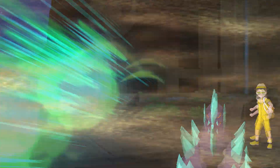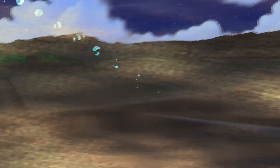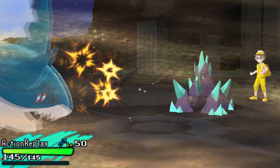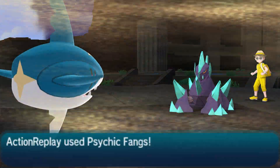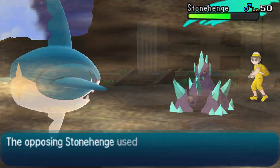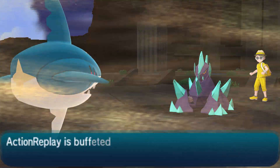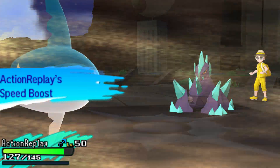I didn't learn too much from that exchange, just assuming he's good. I get the slow pivot out, which lets me choose the better matchup, so I bring in Sharpedo. I can't get too trigger happy because he has Tapu Fini in the back. I went for the psychic terrain setter, but this man was willing to risk Gigalith — he went for Stealth Rocks, probably predicting me to not attack.